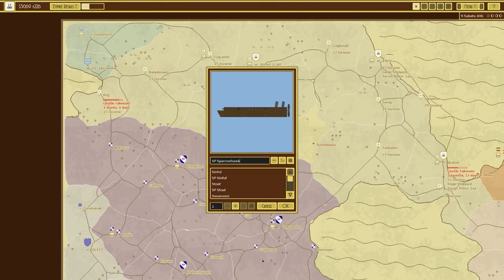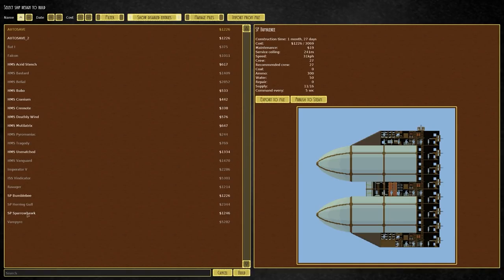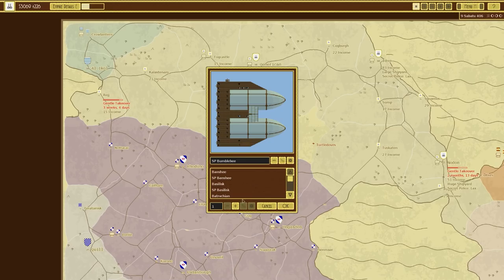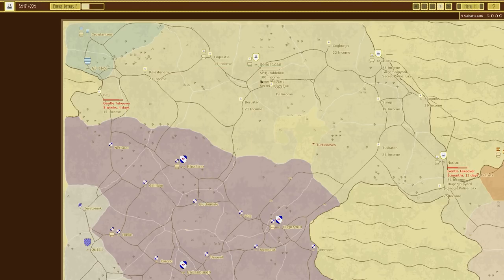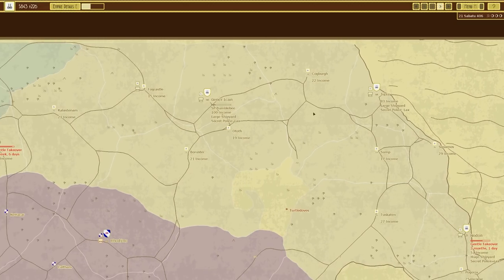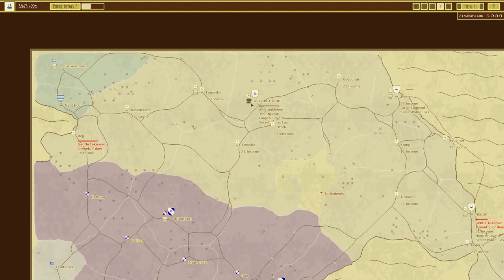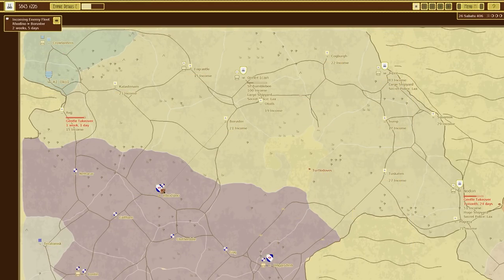I'm going to build a bumblebee — these are quite good — and put two in the queue and start building them over here in Generic. We could also build them over on the right-hand side if we wanted, but it takes pretty much no time at all to build here. I'm also very tempted to get rid of this, but hang on, we have something coming in.